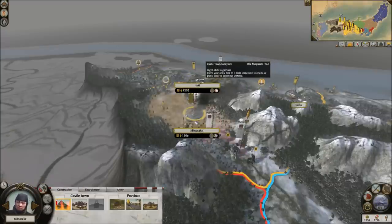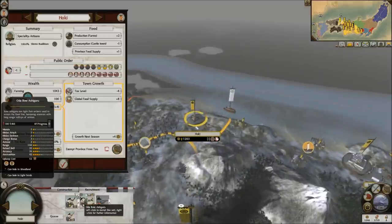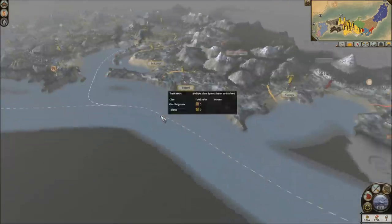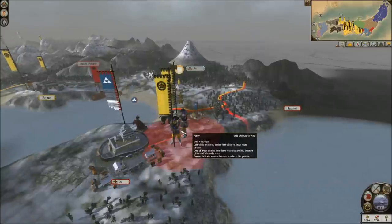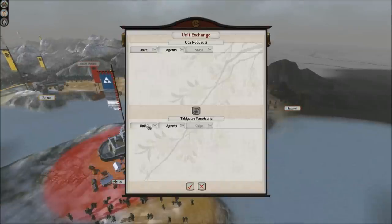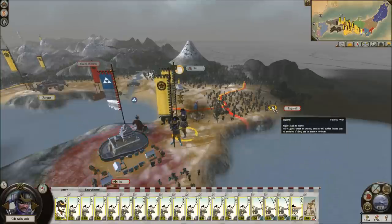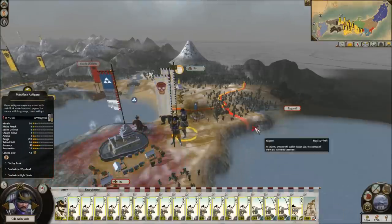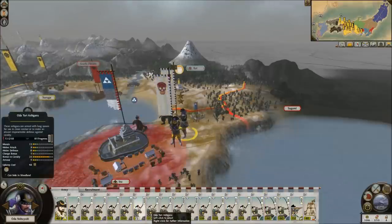I will bring my monk down. They're not happy up here now. Can I recruit? I can — good, I shall do so. Now I need to go ahead and build something there, though for now we'll leave it alone. Let's go back over to Izu, and my younger brother Oda Nobuyuki — I'm going to go ahead and let him change up his unit. Actually, hold on, before we do that, let's go ahead and select all my units and then press Ctrl-M.